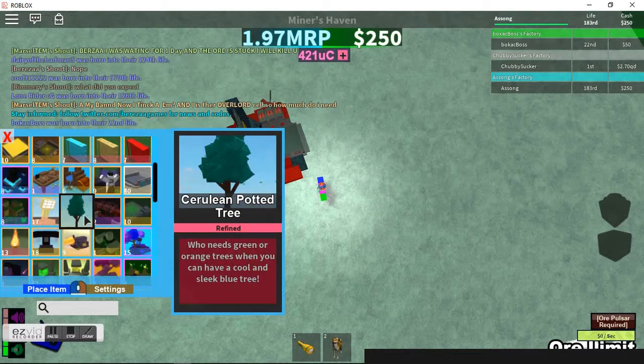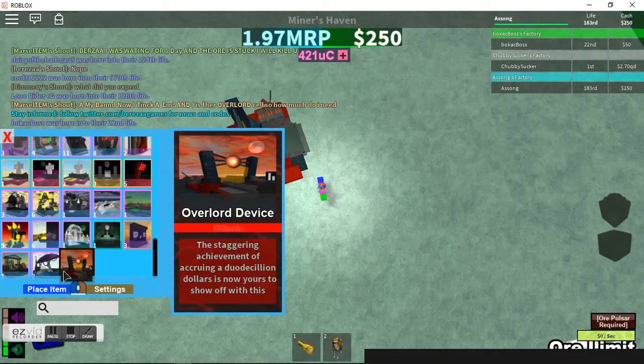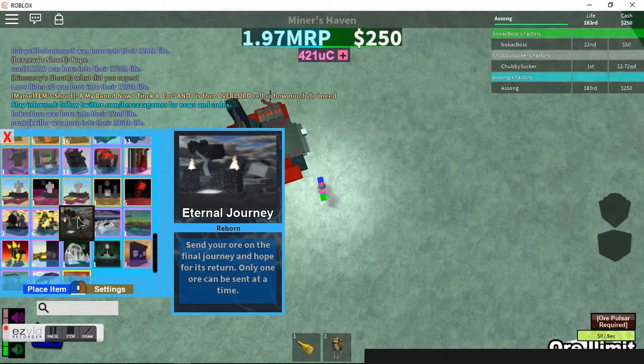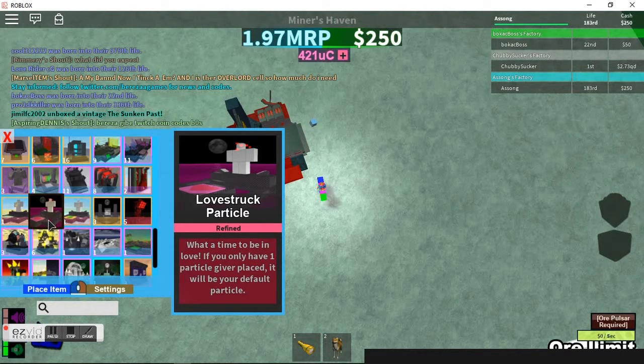I've got three teslas on it just for bragging rights. You get the Overlord Device by rebirthing with the staggering achievement of having two decillion dollars. That means six decillion, three decillion, or anything else at or above two decillion — basically you rebirth when you have two decillion dollars or more.